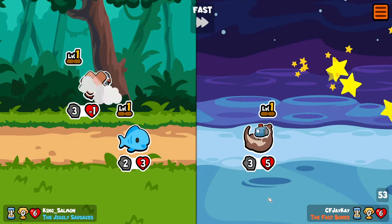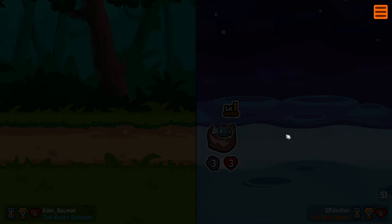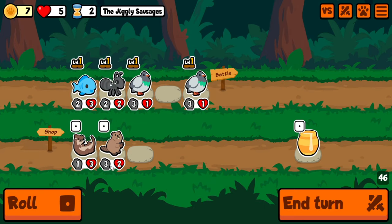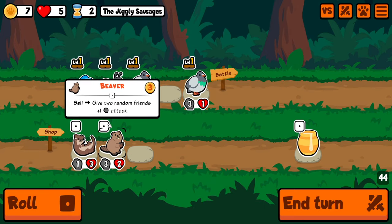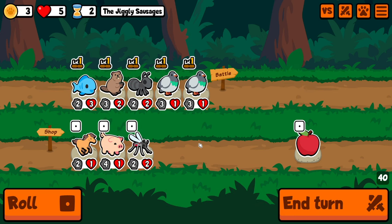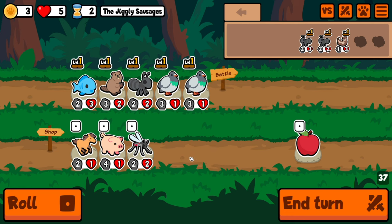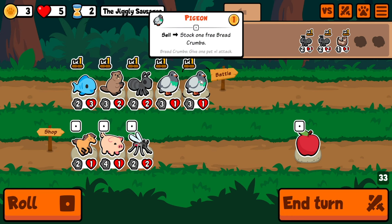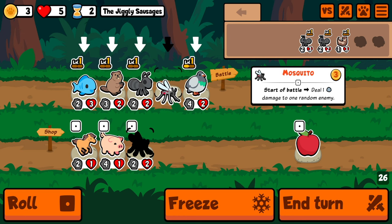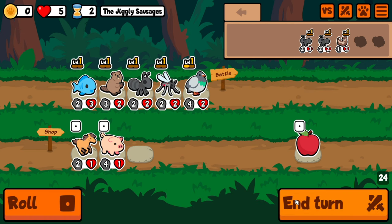I think we're probably going to lose this one. Ant is strong. Let's go ant. Probably beaver, I'm guessing. What did he have? Ant. So maybe we'll go mosquito — maybe we can snipe something.